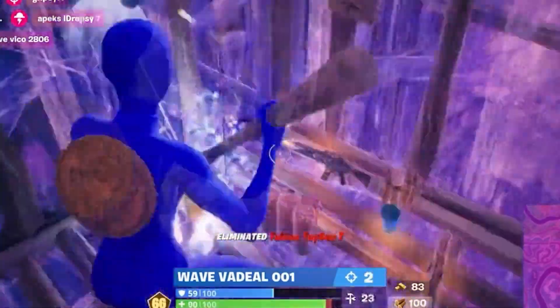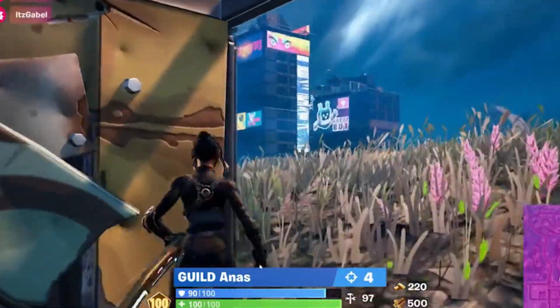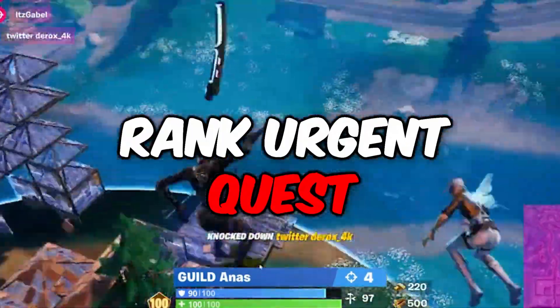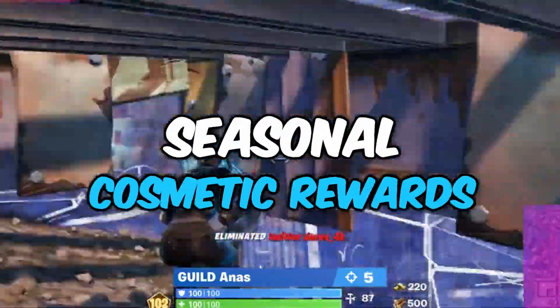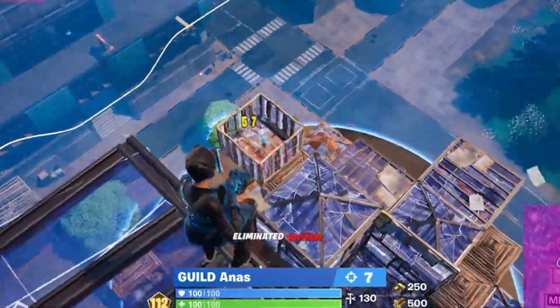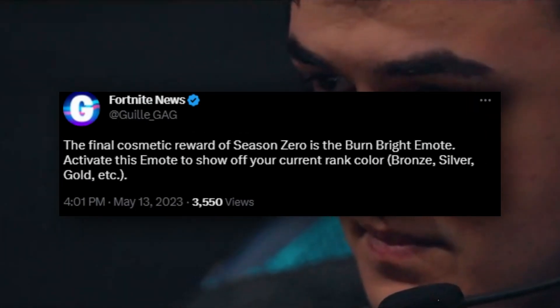Harvesting rates will be slightly increased, and players will drop 50 of each material when they are eliminated. When you jump off the battle bus in a ranked match, you'll be given a Ranked Urgent Quest. By completing Ranked Urgent Quests, you'll unlock seasonal cosmetic rewards. The final cosmetic reward of Season Zero is the Burned Bright emote, which shows off your current rank color.